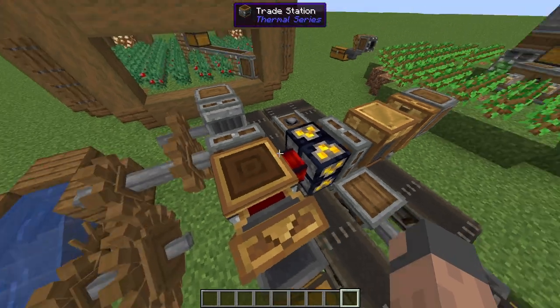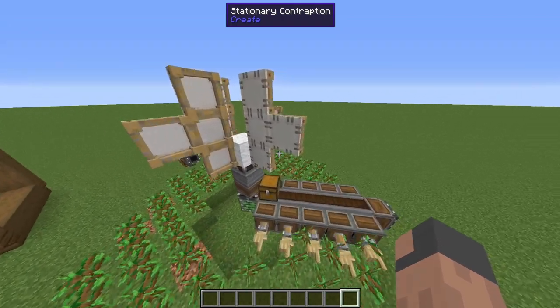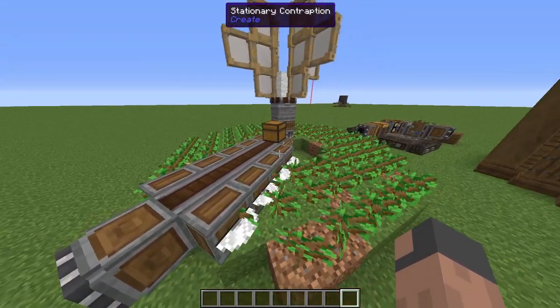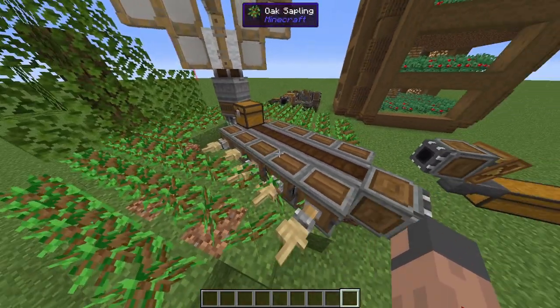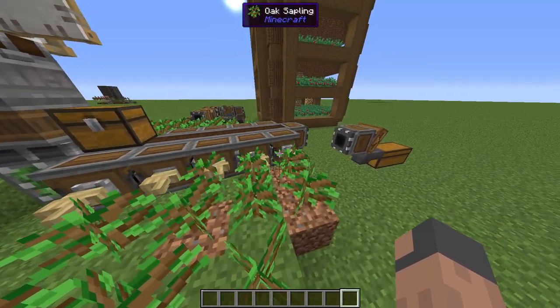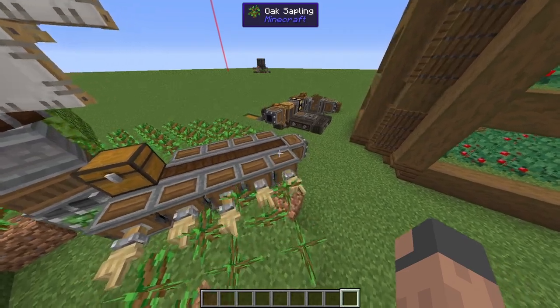For this trade station to work we need some power, and we get this power from our tree farm. Here we have a tree farm — it's just four saws with five deployers, and the deployers are deploying saplings with a sapling filter on each one of them, so it doesn't pick anything else up.